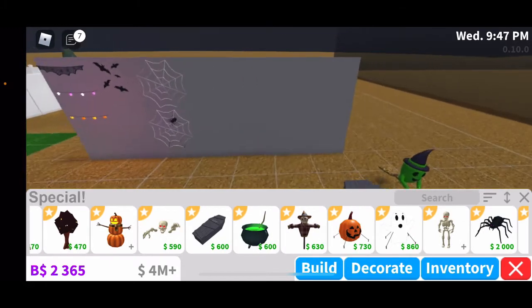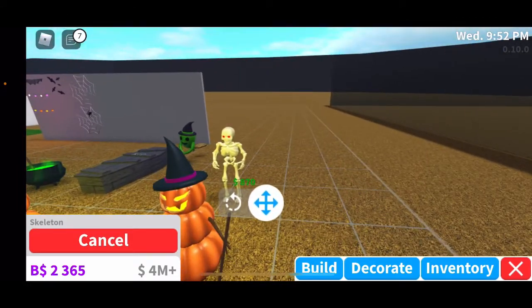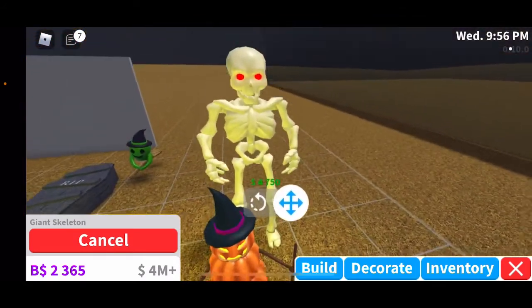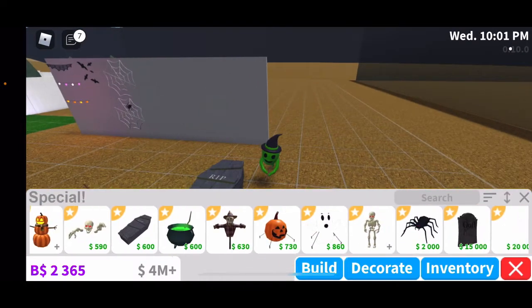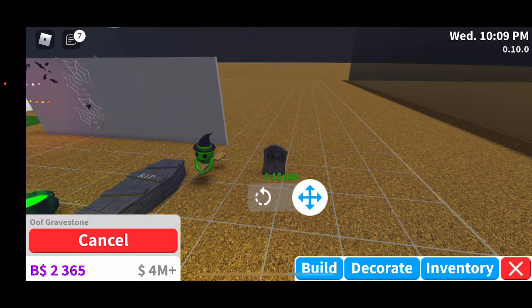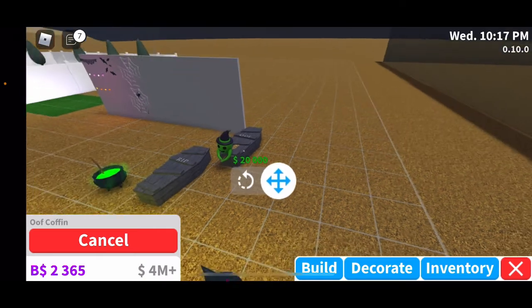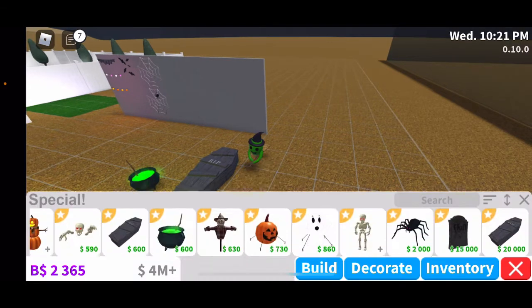Here we have a giant inflatable pumpkin and a giant inflatable ghost — I already have those. And some skeletons: a medium skeleton for 870 dollars, and a giant skeleton for 4,750 dollars — very expensive. A giant spider for 2,000 dollars. An oof gravestone for 15,000 dollars. And an oof coffin for 20,000 dollars — same as the others except it says 'oof' instead of 'rip.'